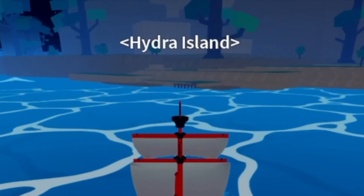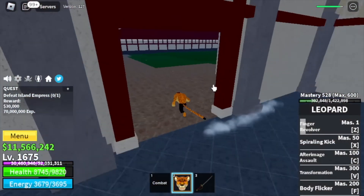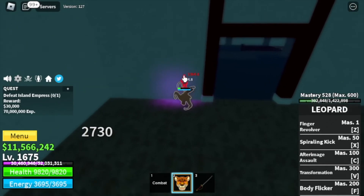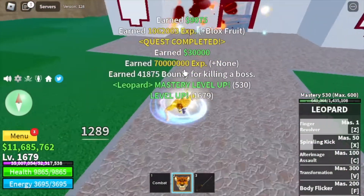Next island is the Hydra Island. At that level we can now defeat the Island Empress. Our strategy — my favorite — the Wall Strat. Just focus on using your left clicks. But if you want, you can also use your skills. We're going to leave here at level 1750.